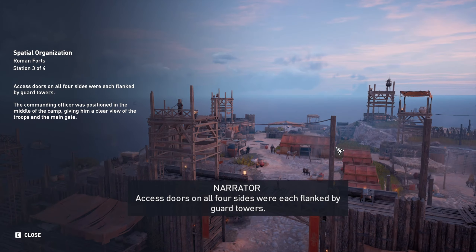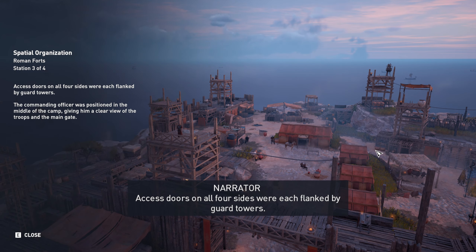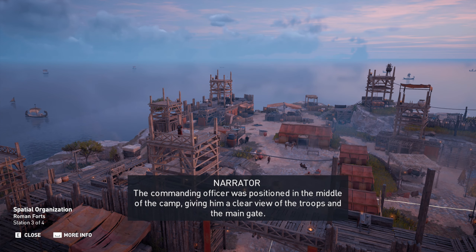Access doors on all four sides were each flanked by guard towers. The commanding officer was positioned in the middle of the camp, giving him a clear view of the troops and the main gate.